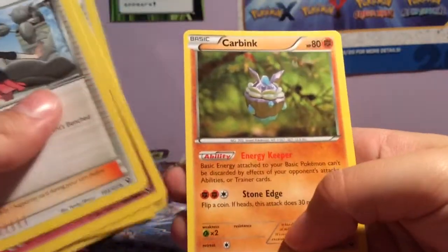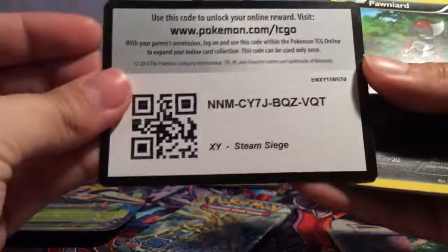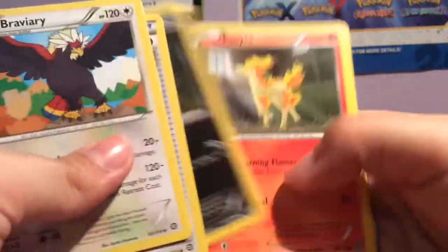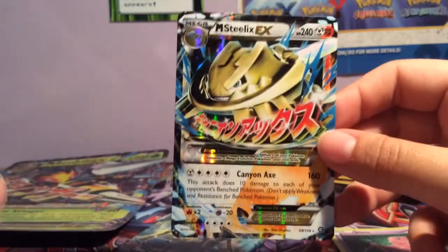Carbink — so yeah, if you get the Pokeball one it means you get nothing in the pack, so it kind of spoils it. Oh no, we got something good! We have Bergmite and Mega Steelix EX. So I'm happy we didn't get shut out of the box. I'm pretty sure I already have this card — it's like I have 50,000 cards from this set but they just give me the one I already have. Still cool, it's all good.